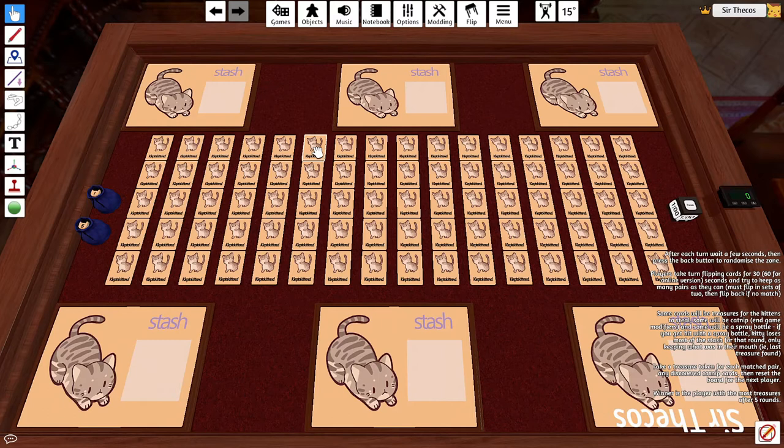Klepto Kittens is a push-your-luck memory game where players take turns flipping cards within a specific time limit. For each pair they gain a treasure. If they find catnip they can swiftly boost their score. But be careful — if you turn over a spray bottle, your kitten's stash is immediately gone.